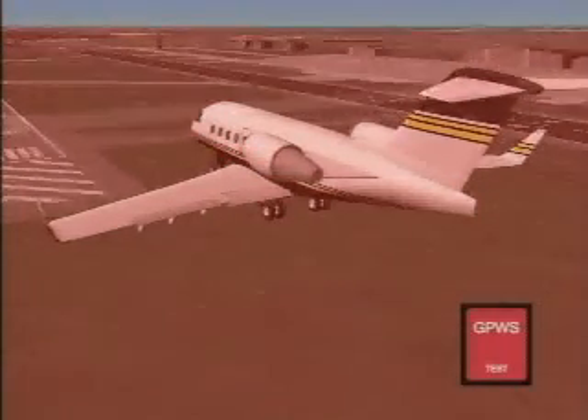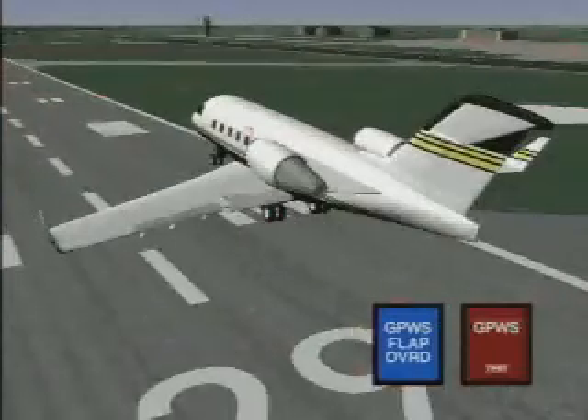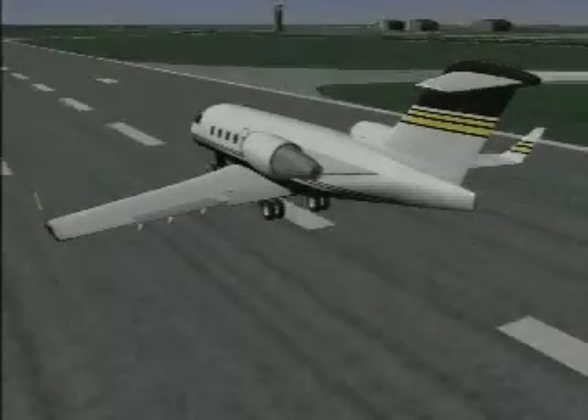Pilots may elect to disable the flap alerts by engaging the flap override function either prior to or during a flap alert enunciation. This allows landings in configurations other than normal landing flaps with no GPWS flap alert.